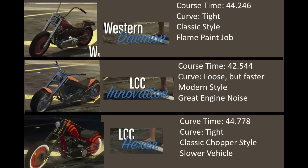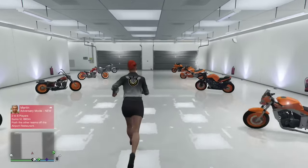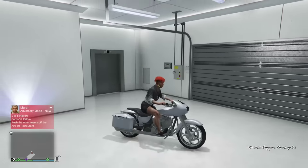Let's look at these things up close — the top three. We've got the Innovation, which is actually my favorite at this point. It's got fast time, it's a little bit looser in terms of handling, but it's got good style and nice noise. You've got the Daemon — tighter handling, classic style, everything looks good. The Hexer: if we're going to choose a motorcycle based on style, it's either going to be the Hexer, the Daemon, or the Innovation. So make a decision.